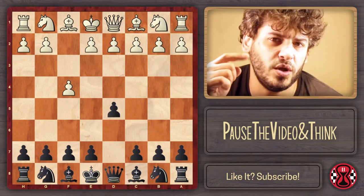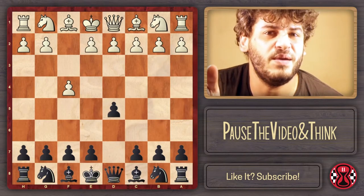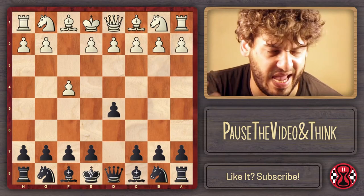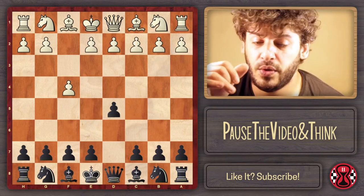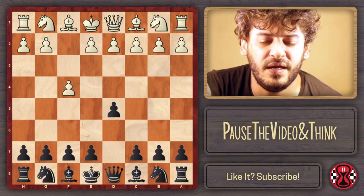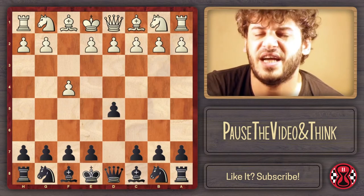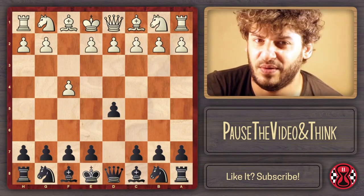One of the main ideas in this d5 line is that I want to play e5 at some point, having both central pawn breaks d5 and e5. To illustrate this, I want to show you the model game: Romanishin with the White pieces against Gary Kasparov with the Black pieces. Follow everything I like about this line.